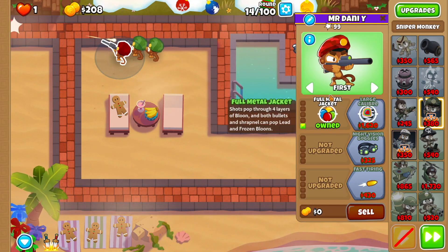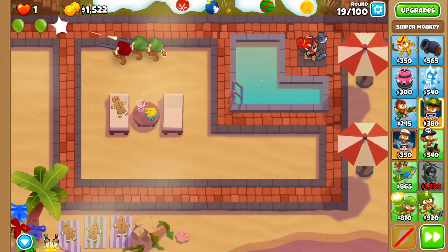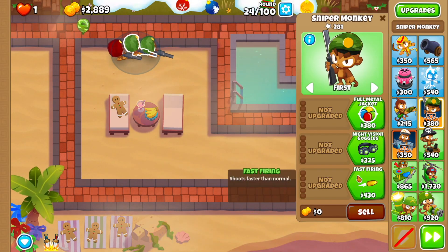What you want to do now is go to your first sniper monkey — get Full Metal Jacket and set it to Strong, and that's going to be it for now. Then we're going to go to our second sniper monkey and go very quickly into Fast Firing and Even Faster Firing.